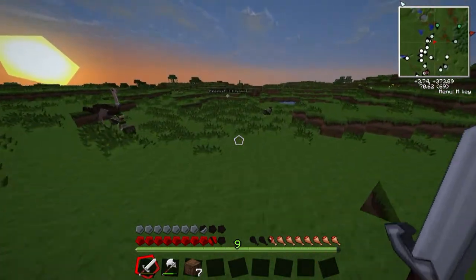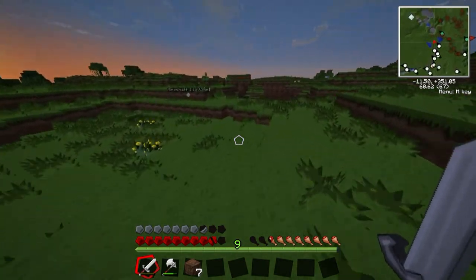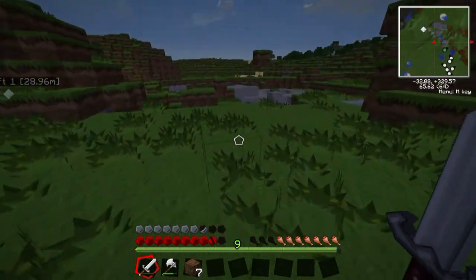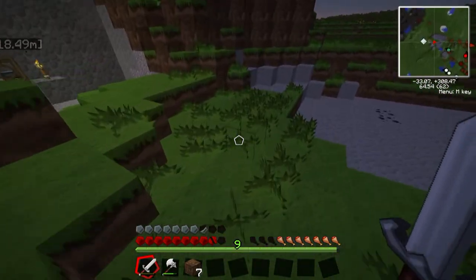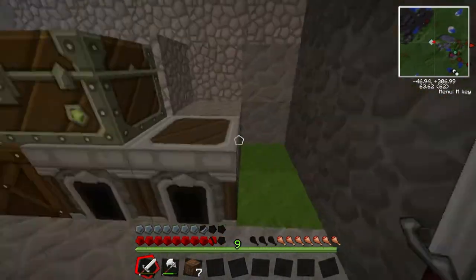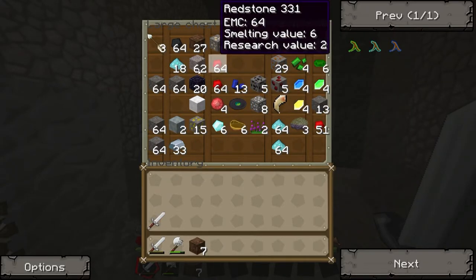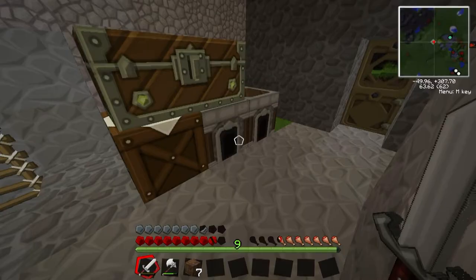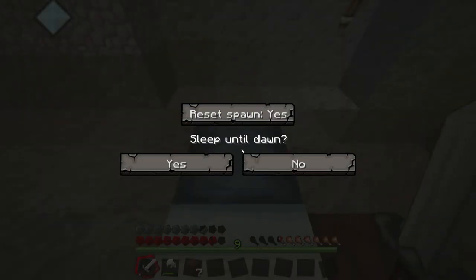It's getting sunset already — this game's got some really short days. We'll bring the bed back with us too, so we can reset our spawn point and we don't have to stay up through the night while we're working over there. We can just work during the day. Let's see what's in here — look at all that stuff I need to bring back. Anything in the furnaces? No. Well, let's take a nap, sleep till dawn.